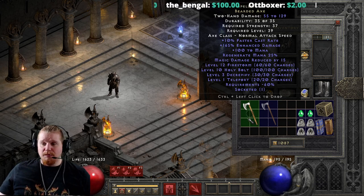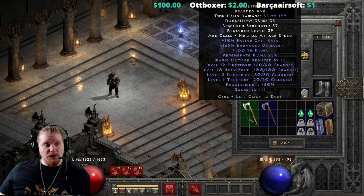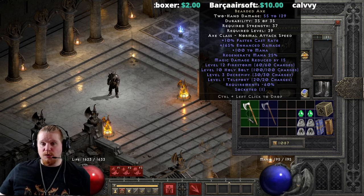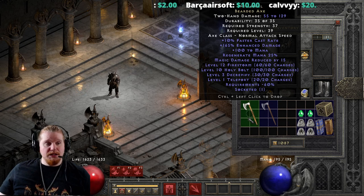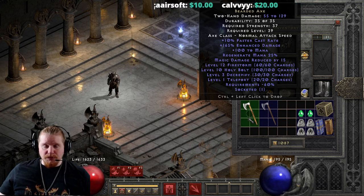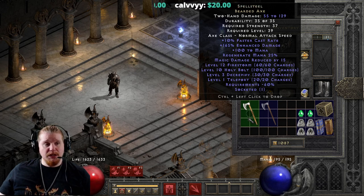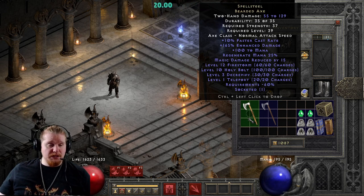We also have a massive bump in mana. For level 39, that could be literally all of your mana — a 100 mana bonus — and then we get a very nice 25% regeneration to mana as well. So it's a very mana-centric item in general. And we come to the only variable on the item, which is the magic damage reduced by. It varies by 12 to 15, so if you find a 15 Spellsteel Bearded Axe, you have found a perfect Spellsteel Bearded Axe.